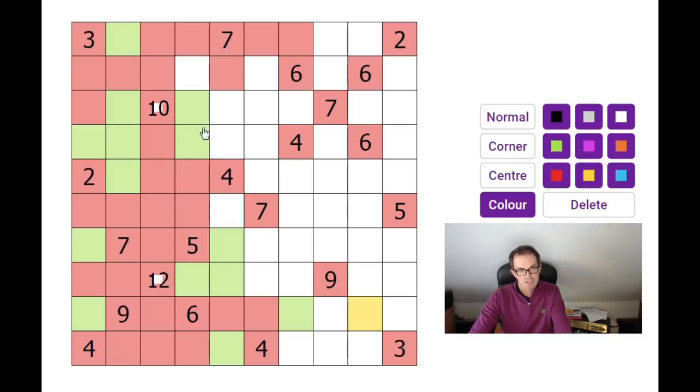Now look at these two green squares sitting in this island in the middle — they have to connect to the edge somehow, and I think they can only do that through that little pathway there. So those squares must be green, and we still have to take these green squares further and get them to an edge somehow.